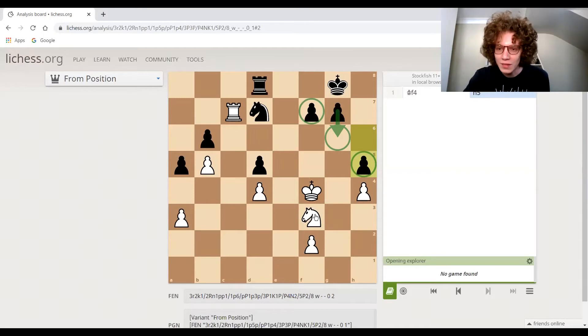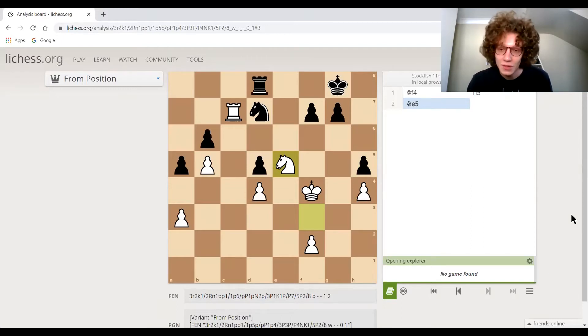We then dive in with knight to e5. I like that move a lot because it's all about how can we make progress in this game. The knight was not really doing a whole lot on f3 — now we bring it into the attack. Notice that we're creating a threat not just against black's knight, but also if the knight moves, we're creating perhaps a double attack against this f7 pawn, which is another weakness that black has.